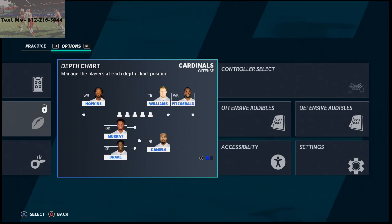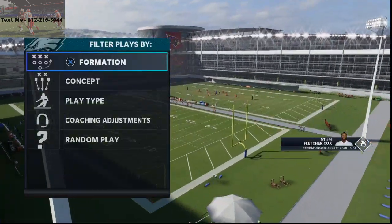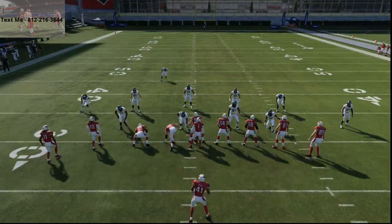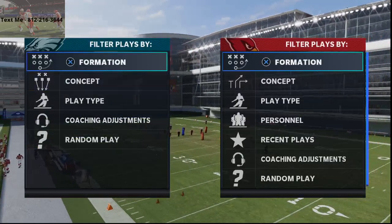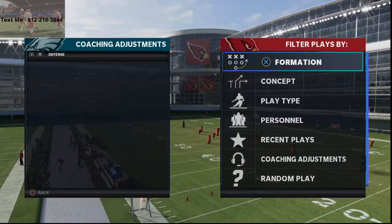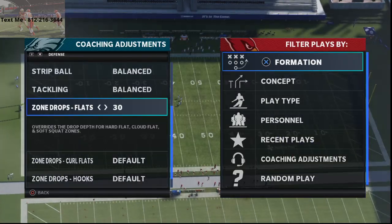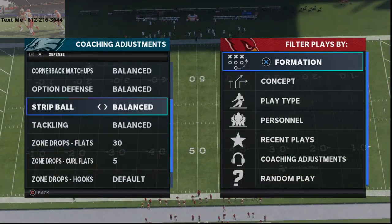Basically what happens is — we'll cycle through here and get back to the menu — the streaks, for whatever reason this year, the window to throw streaks is a little bit difficult. People are gonna run their zone drop flats at like 30 yards and then they're gonna drop maybe purples at like 5, and they're gonna sit in cover 2.